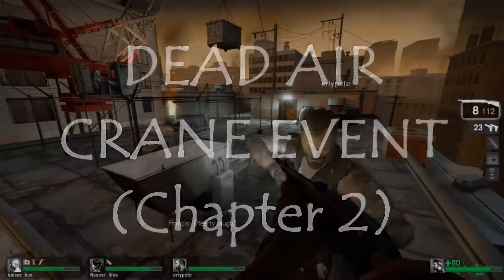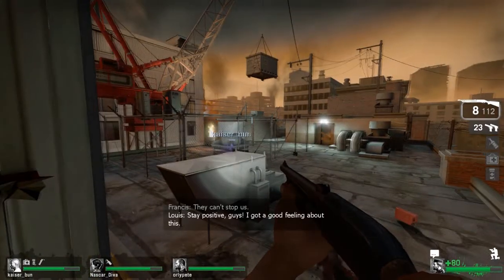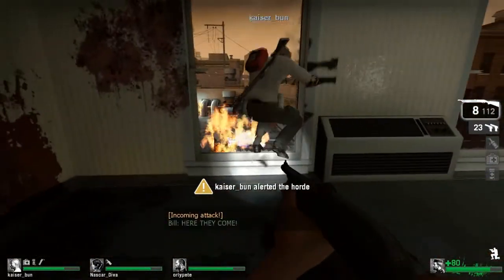Hey guys, Dick here with another cool little strategy for you in Chapter 2 of the Dead Air campaign. Basically, all you guys have to do is have one person start the crane up, which will alert the horde, and you can all just pile back into this room where we are right now.